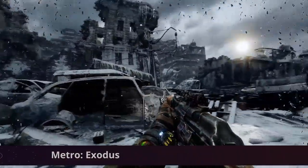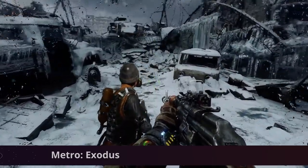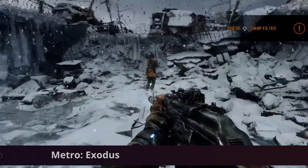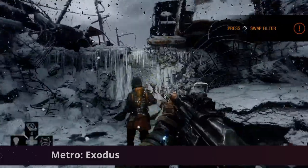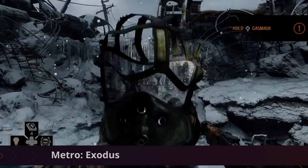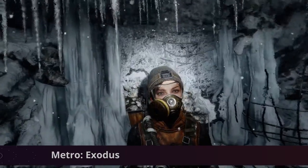Next up we have Metro Exodus, also available on Steam and Epic on GeForce Now. Metro Exodus is a first-person shooter developed by 4A Games and published by Deep Silver. It's the third installment of the Metro trilogy and is a great get for GeForce Now — the ray tracing effects in this game are absolutely awesome.